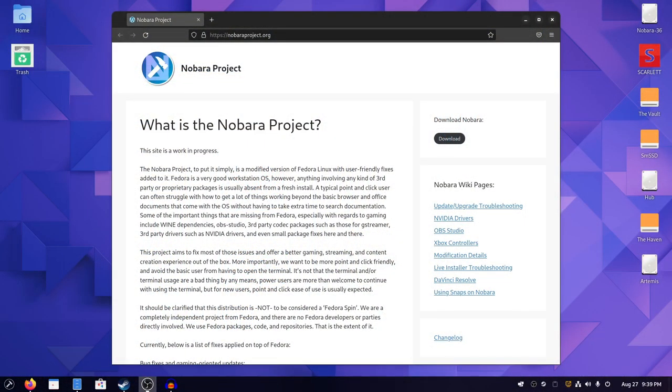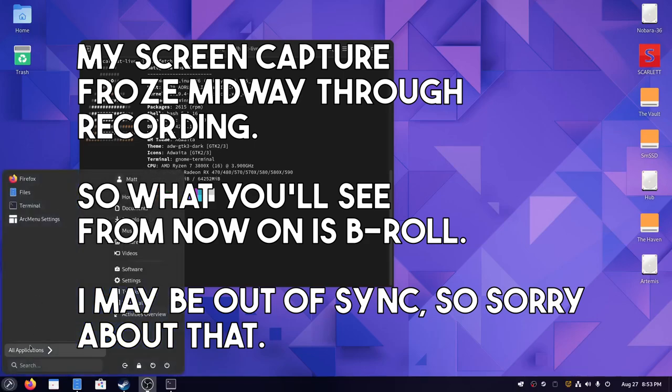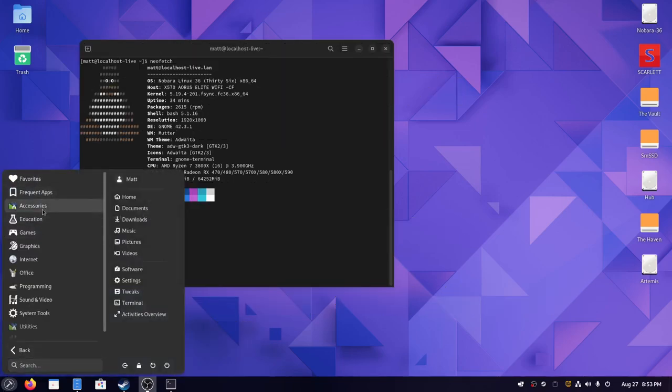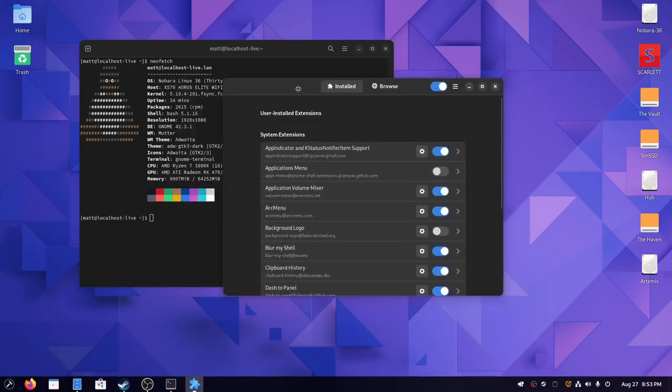Once you have it installed, you'll see a desktop that uses the GNOME desktop environment. They've done a ton of stuff to make it look different from vanilla GNOME — they've installed a ton of extensions. If you go into Applications, then Accessories, then the Extension Manager — which comes installed by default — you'll see a bunch of installed extensions to mess around with.